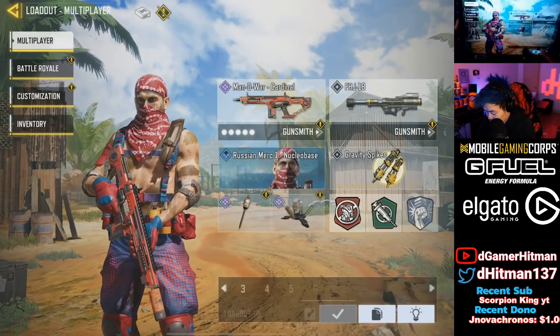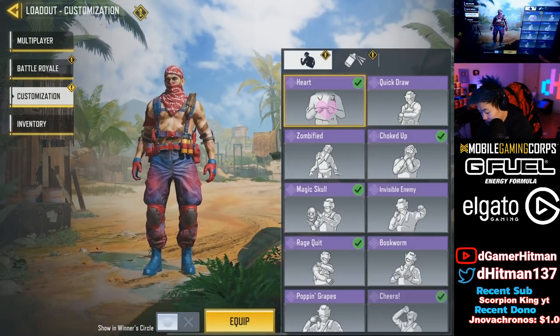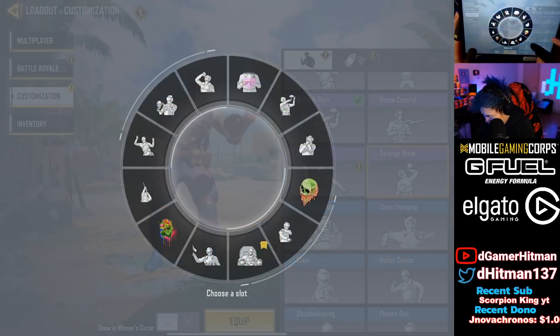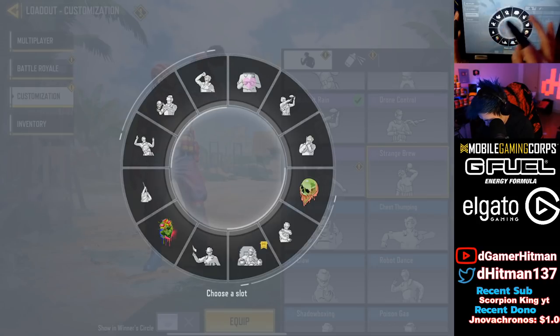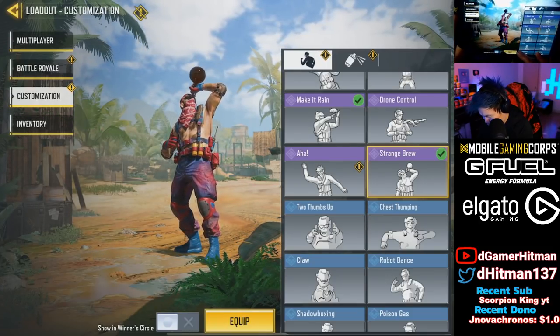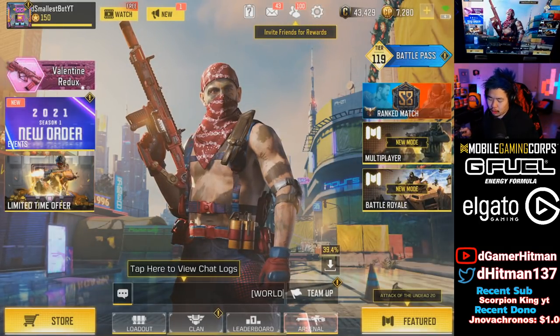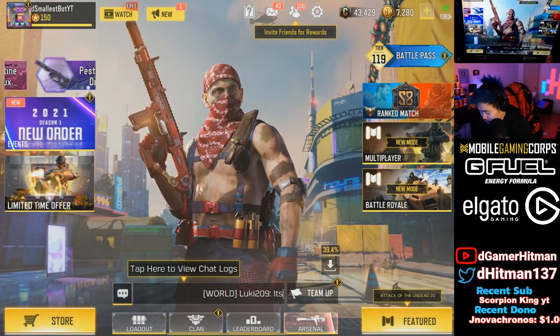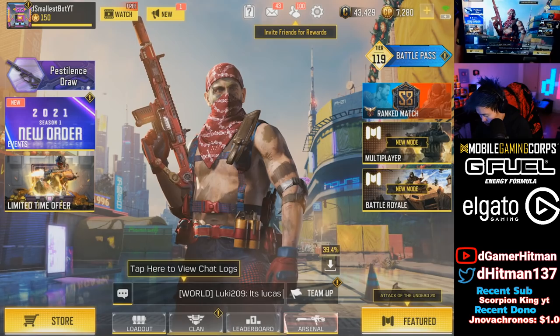Let's show the emote while we're here. Going to equip the emote customization — it'll be on the bottom. I like to make it rain, but let's just go with this one. Strange Brew is kind of cool — it's almost like another drinking-themed emote.